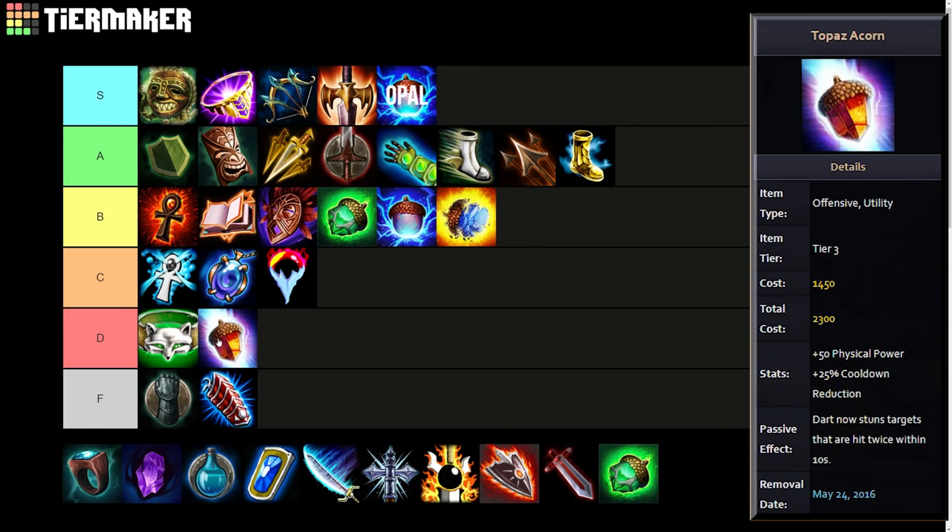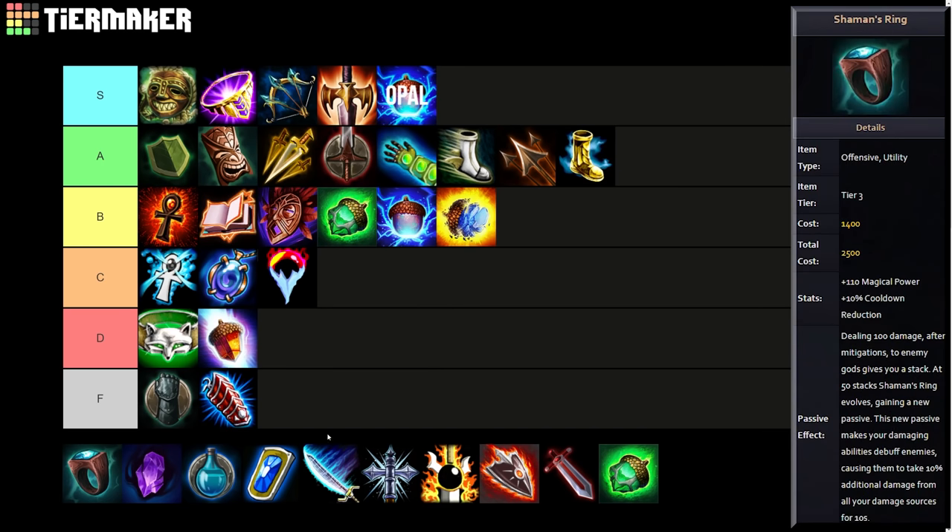Topaz Acorn — this one was bad, maybe D or C tier, though I did really like it. If you dashed through the same person twice — which would end your dash cooldown — you'd stun them for two seconds. I tried support Rat with it back in the day for that on-demand two-second stun super early in the game to get early kills and snowball, but it ultimately wasn't that good. By far the worst of the acorns.